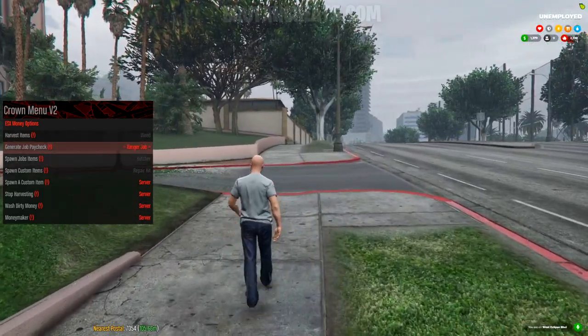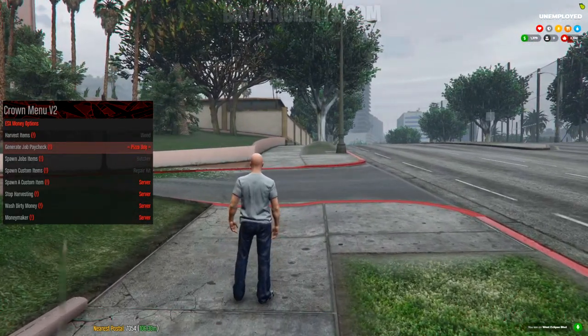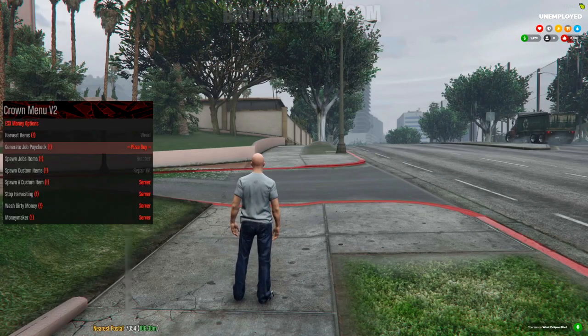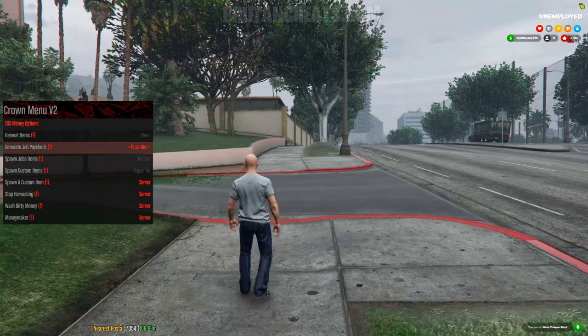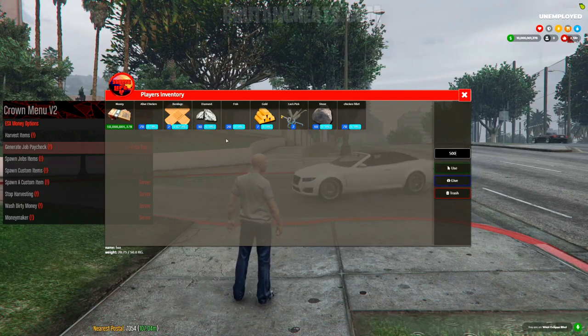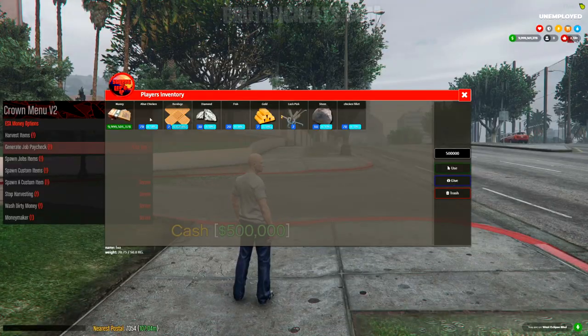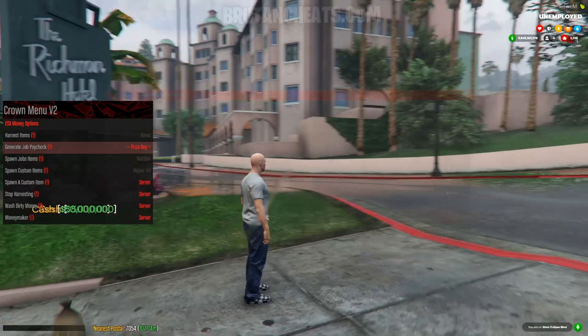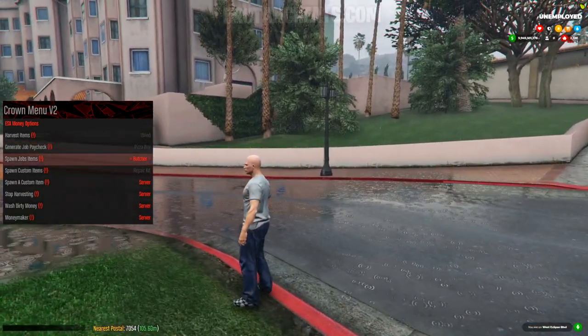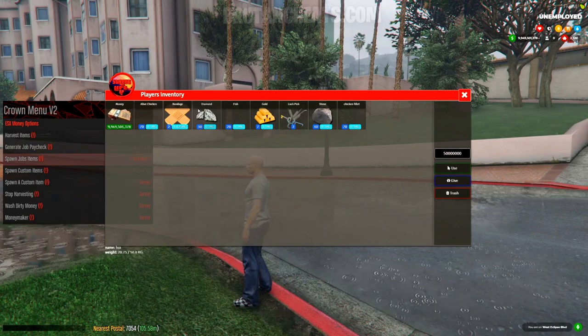So let's bounce some money. We are going to use the generate job paycheck — let's choose pizza boy for example. Just put in the amount, press enter, and as you can see guys, we got the money into our bank accounts. That's my inventory and you can see I have the money. Let me try to drop like 500k — we just dropped 500k. Let's do like 50 million, and yeah, you can see we can drop the money, give it to players, and buy stuff with it.